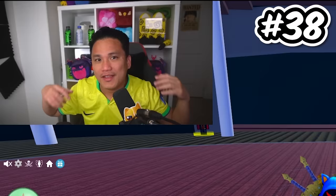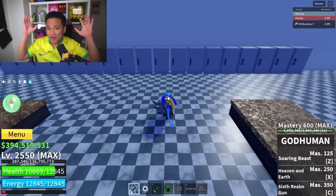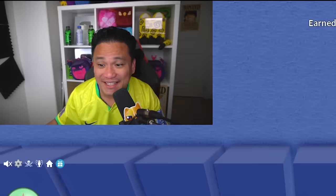Secret spot number 38: here in the haunted ship, there is a secret locker room. If you go down here at the restaurant, one of these locker rooms contains a diamond chest. I think it's going to be this one. I just got it — there you go.